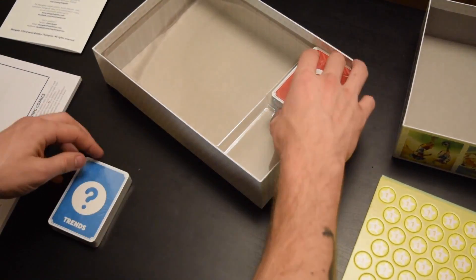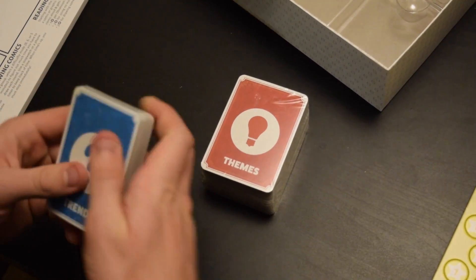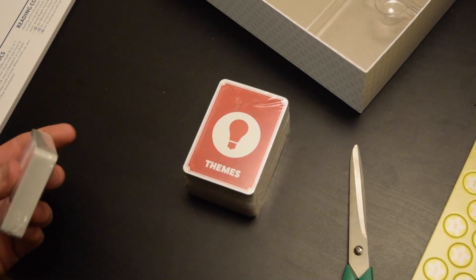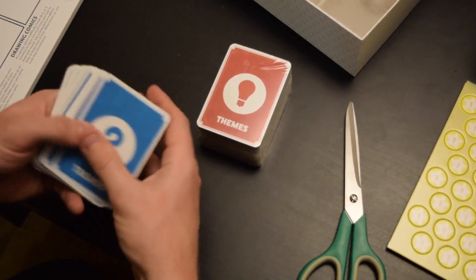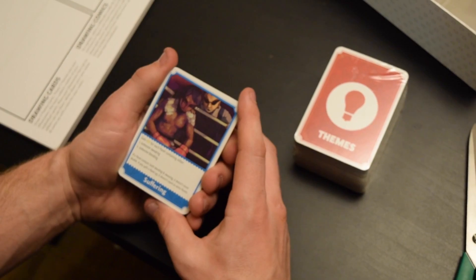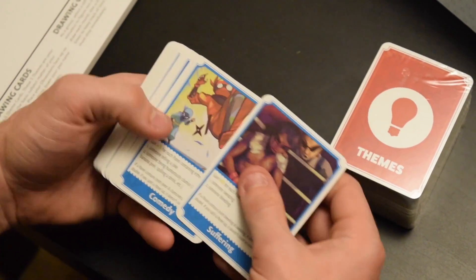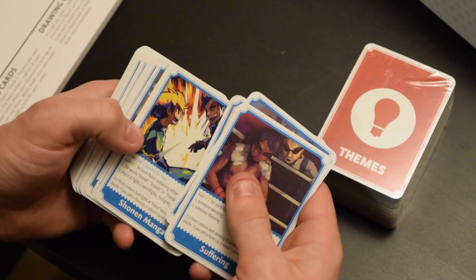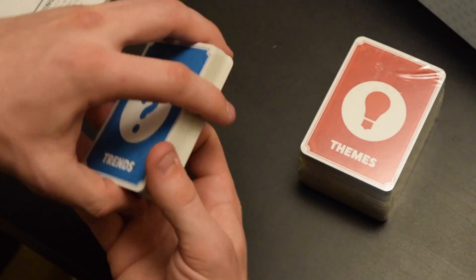And then trend cards and theme cards. Let's look at the trend cards first. Suffering: one fame for each panel containing either someone sweating or someone bleeding. So these are goals to incorporate as you draw — destruction themes, sense of place, white collar themes, sports, trends.